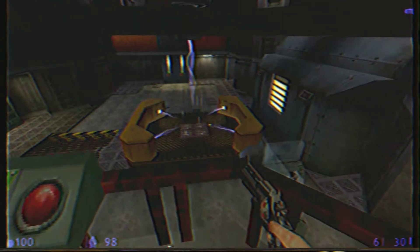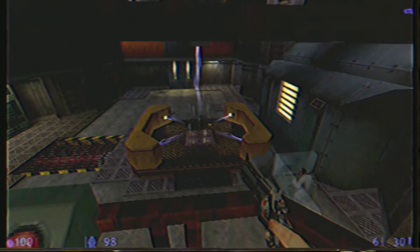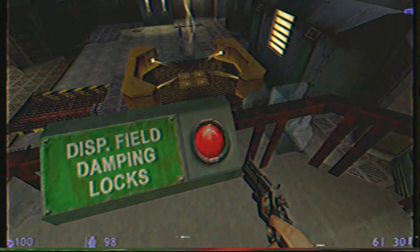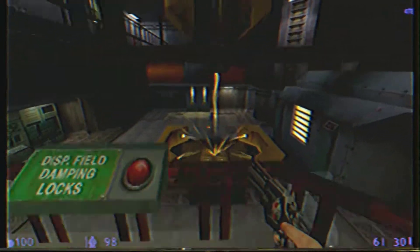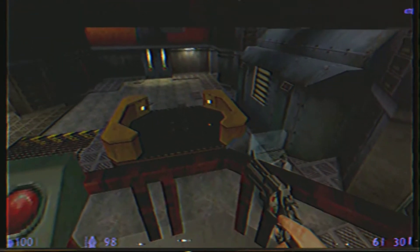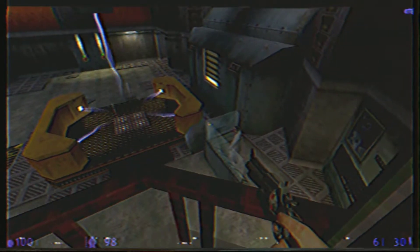We're almost there. Okay, the system is fully charged. Throw the switch located at the window of the control room. The field is open — go now, Walter. Very good, Calhoun. I'll begin charging the system for the next teleport event.